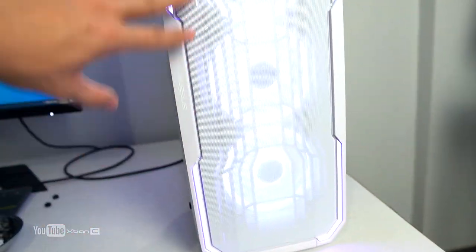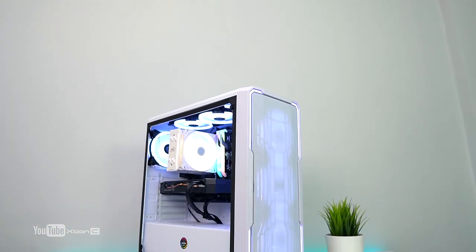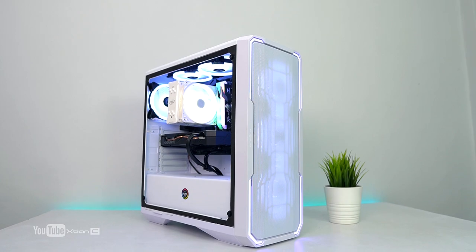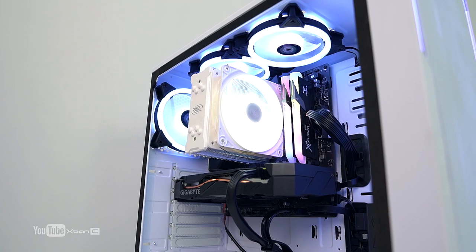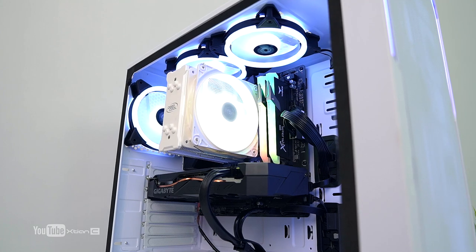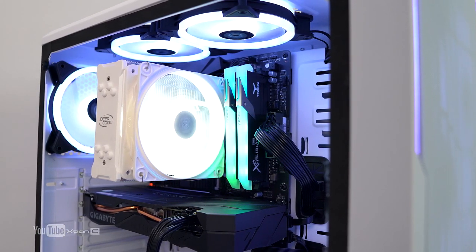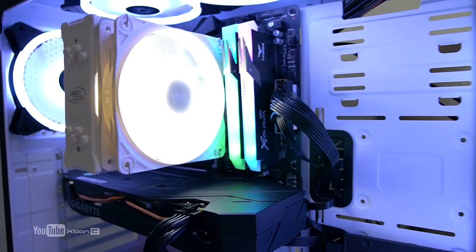I like the front design of the BitPhoenix Enzo case — the side lighting adds nice aesthetics. Note that you can't mount a top radiator on this case; your only option is the front. Cable management is fine and it has rubber grommets. I didn't install the Gigabyte RGB Fusion software because sometimes it conflicts with certain games, so I left the Excalibur RAM lighting as-is.